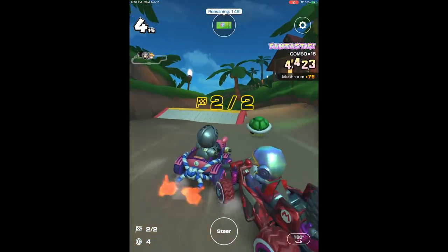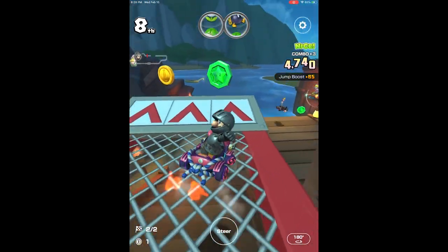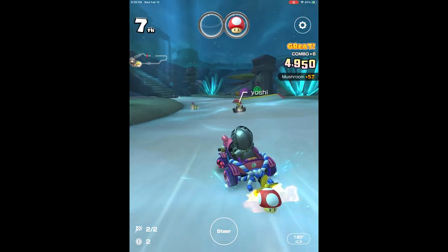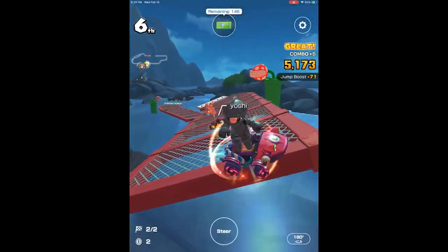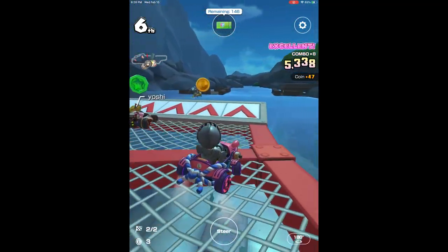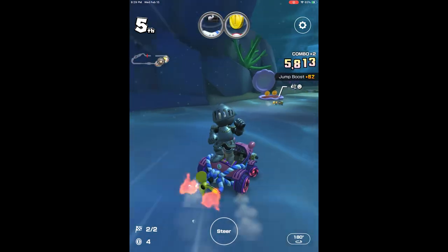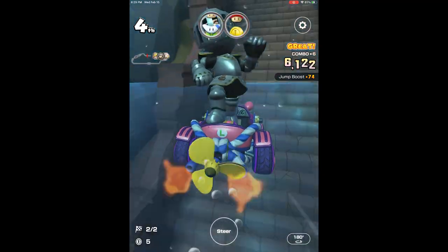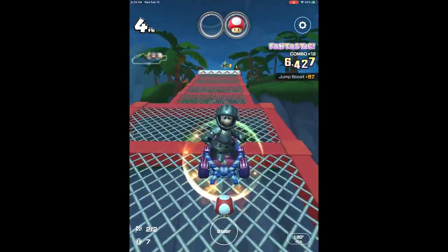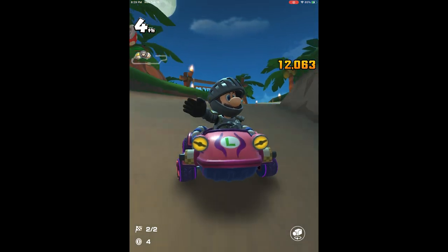I'm in eighth — if I come in eighth we're going to be doing a lot of work. Coming in eighth means the video gets dragged on longer because I have to do a lot of drawing and coloring — that's three body parts to outline and color. I used an item, got some help, and came in fourth. Fourth is outline one and color one — so I'll just finish the rest of Katie's facial details.